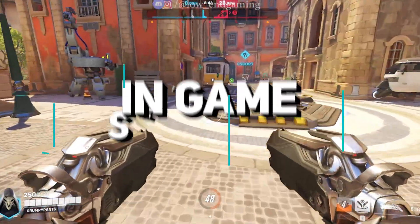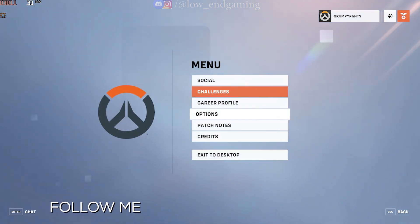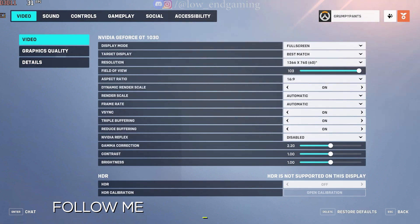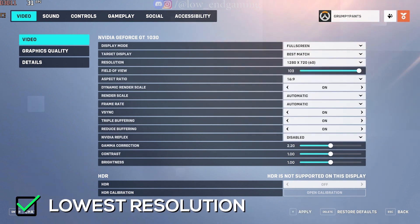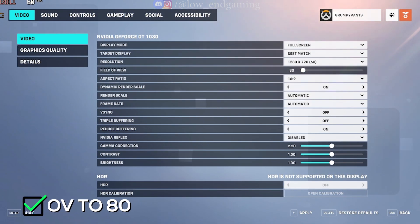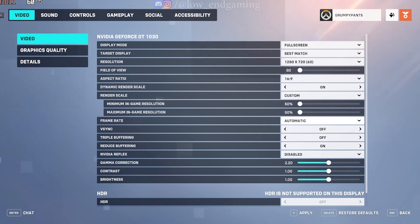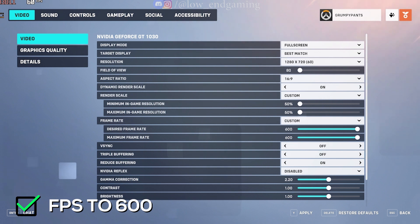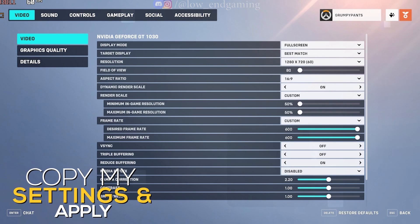Step 1: First, we will change the in-game settings. Open your game and go to Options, then select Video. Change the display mode to full screen, resolution to 1280x720p — but if you have a very low-end PC, change it to the lowest available. Turn on dynamic render scale and set the render scale to custom, then change the in-game resolution to 50%. Set the frame rate to custom and change it to the highest possible, that is 600 frames per second. Disable and turn off all other settings except turn on Reduce Buffering. You can pause and copy my settings.